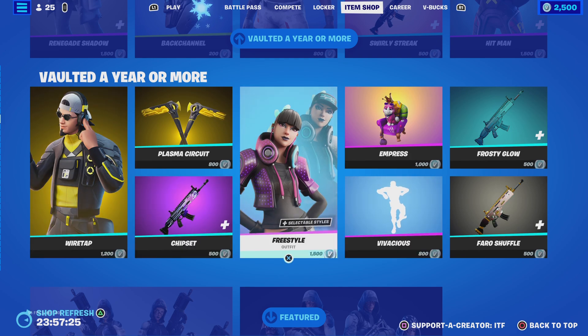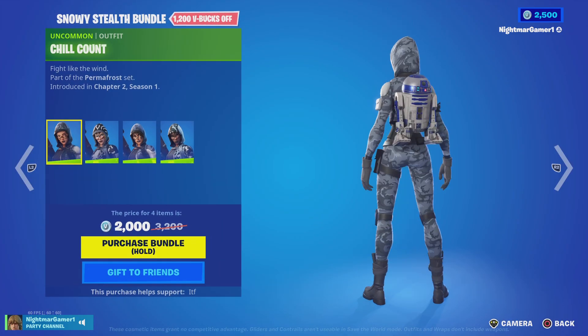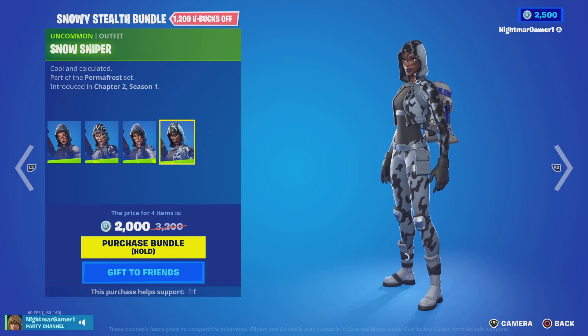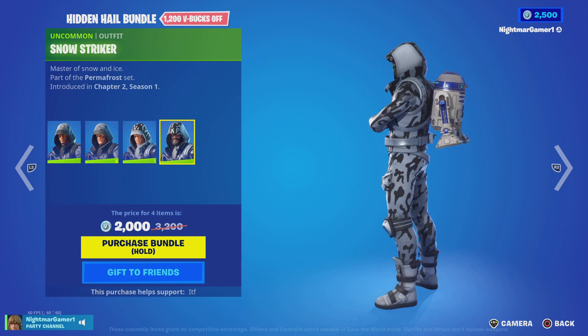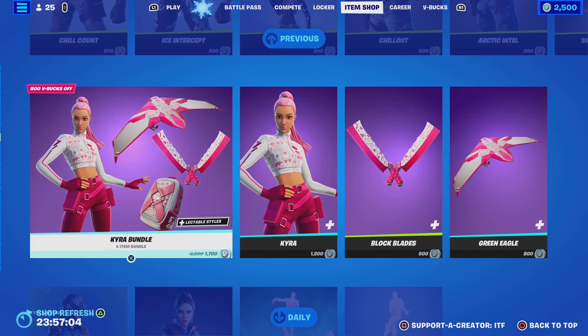We got the Snowy Stealth Bundle — Chill Count, Ice Incep, Hailstorm, Snow Snipe, Call Out, Arctic Intel, Ice Stalker, and Snow Striker. You get both of those for 2000 V-Bucks. All the skins by themselves are 800.